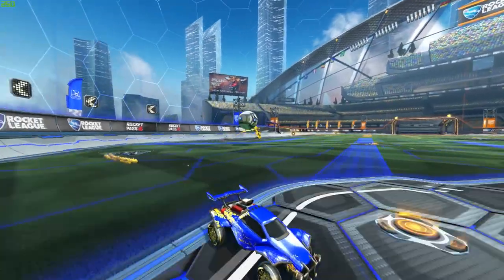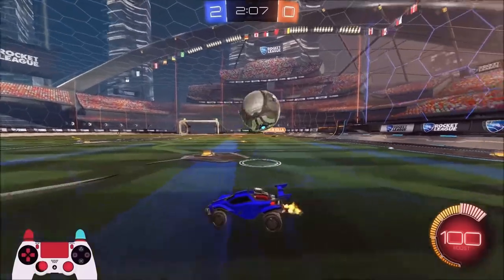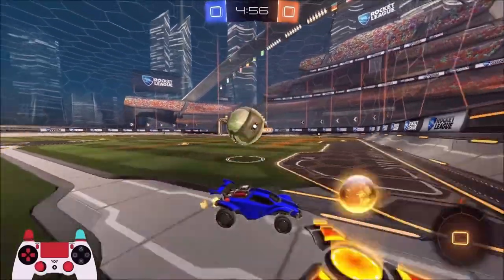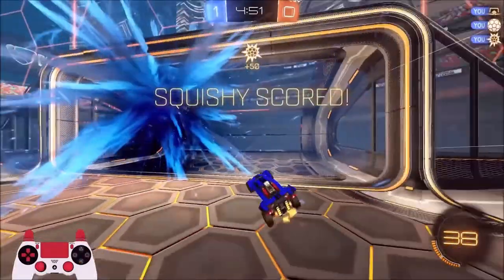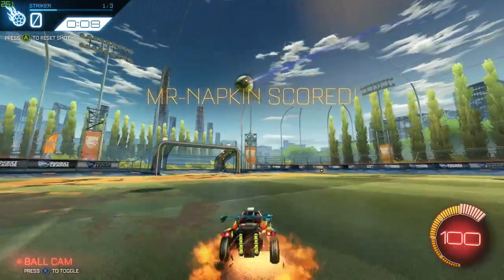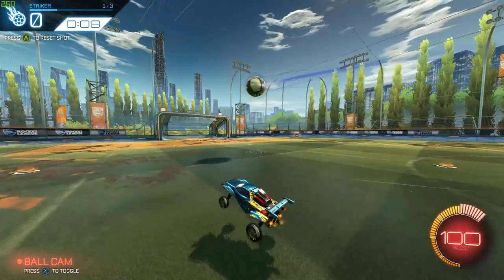So the first way to score is what I like to call the Side Swipe. I first started using this technique after watching Squishy Muffins play ones against Scrub Killa, getting insanely powerful shots with almost no speed — simply by using the side swipe. This shot is similar to doing a normal power shot but instead you'll be doing it while turning and using a side flip instead of a forward flip. You can use this while bounce dribbling if you're at a weird angle or simply want more power from your power shots.